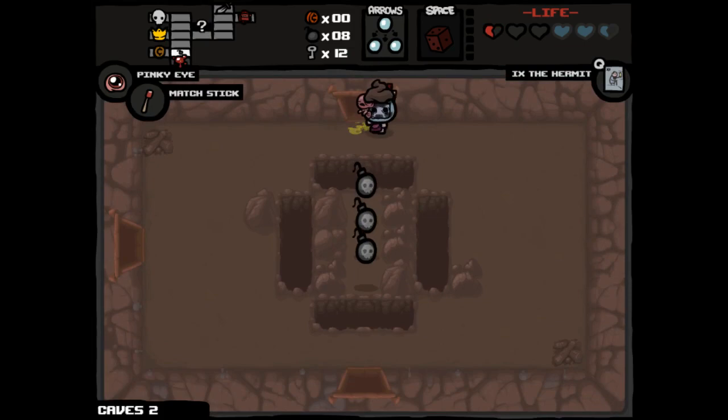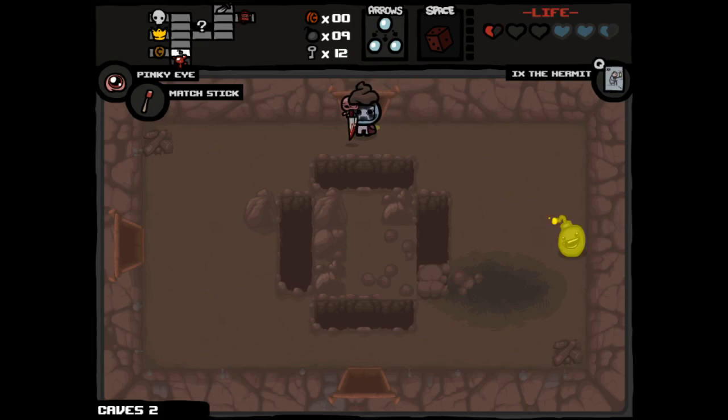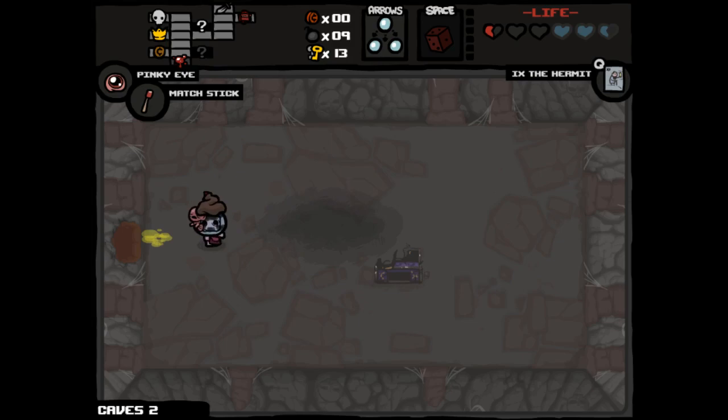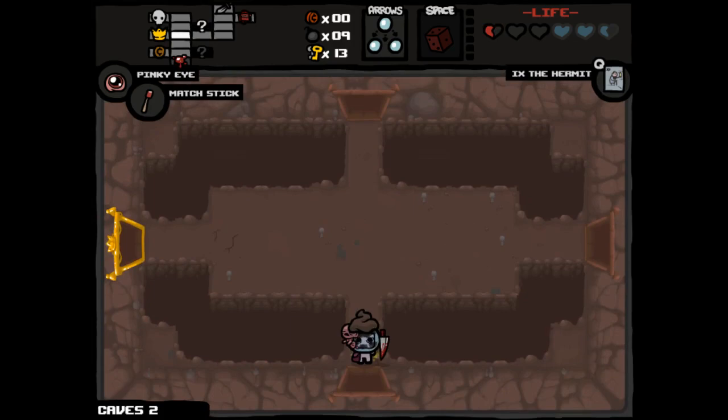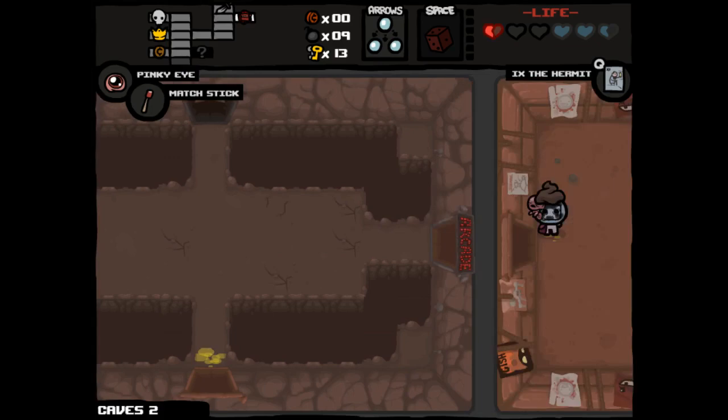It seems like the right idea, really. And these are free bombs, if you don't want to get technical about it. We'll definitely get three bombs for two bombs, and then three bombs for one Mr. Mega Bomb. Then I'll pay for my secret room crack here. I would have played that more — we didn't know, though. At least we got another key out of it. The golden key is obviously worth nothing right now. Interesting — why do we have Pinky Eye and Matchstick? I want Pinky Eye and Cancer for now, then we can roll a Cancer Polaroid after we get down to the next floor.